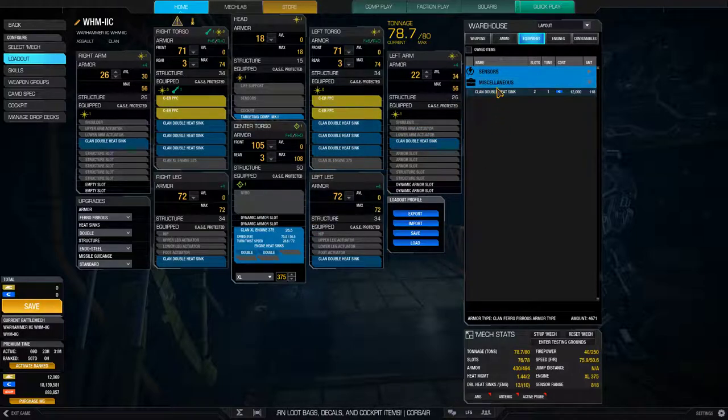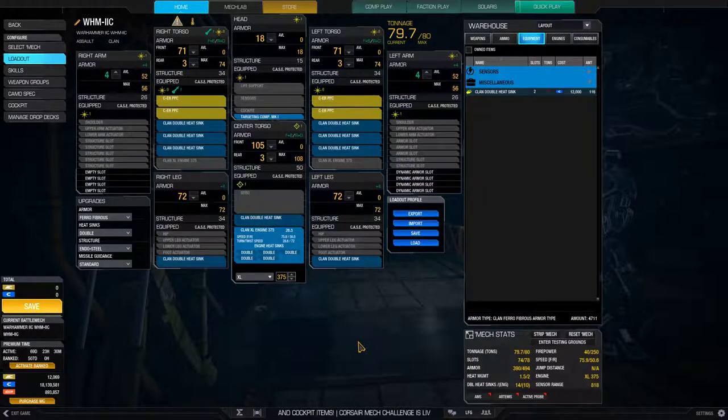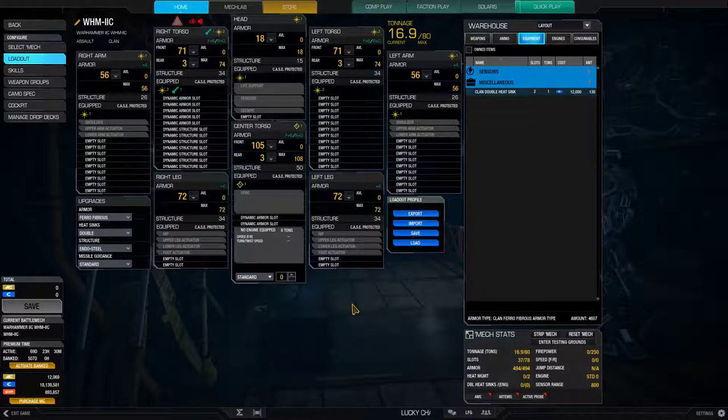This might actually be very workable. So, kill the armor. That is one fast PPC build. An 80-tonner with 4 ERPPCs, nothing else, and XL375. So large pulse, medium pulse laser vomit, and 4 ERPPCs — both seem very reasonable builds here.